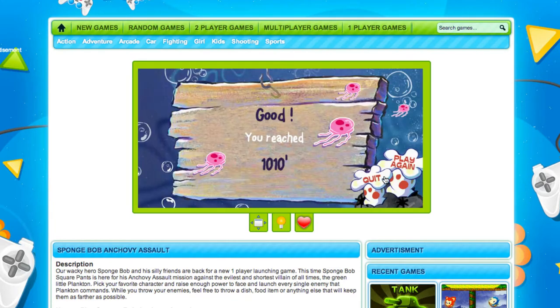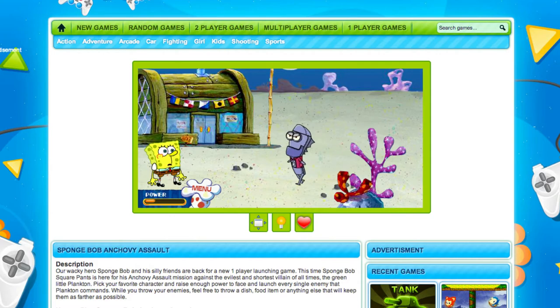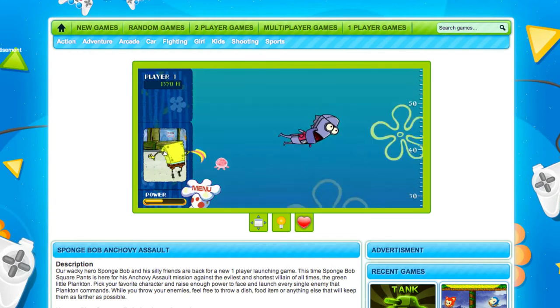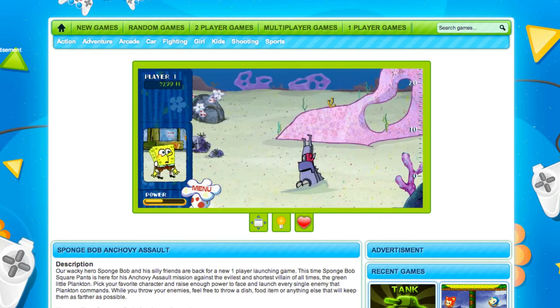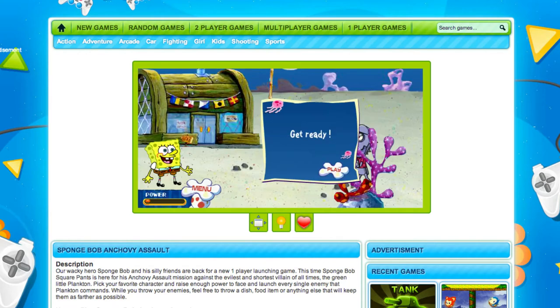You really want to tap the spacebar before he even gets close — power that up as much as you can. Try and get in the green. Every time you get in the green, you get jellyfish to keep him up in the air. That time I totally missed, but you can see — as he's flying through the air — a huge increase in distance when you do it right.